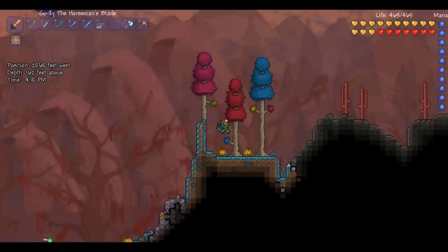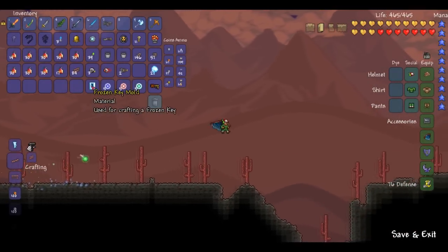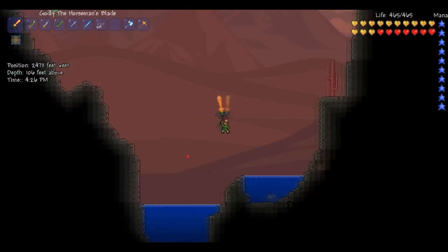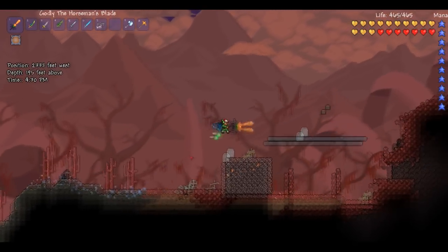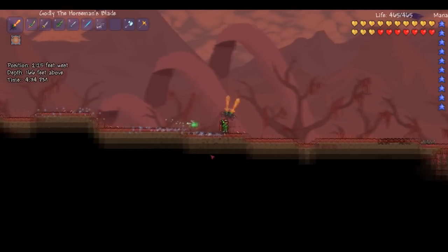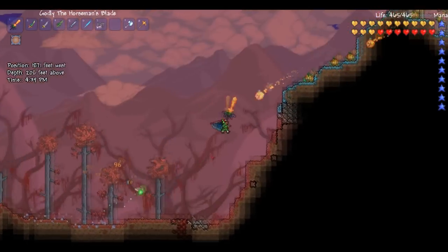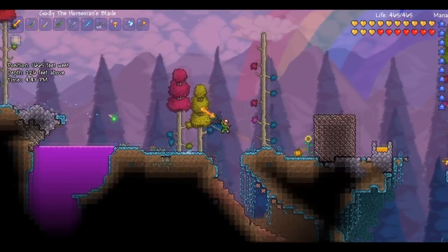Dan back here from Dan the Little Man. We're going to be reviewing today the Frozen Key Mold, the Frozen Key, the Frozen Chest or the Ice Chest, and the Staff of the Frost Hydra, which is pretty epic — one of the biggest dealing items out of the five chests. So we're just going to go over to the ice biome to our little setup.